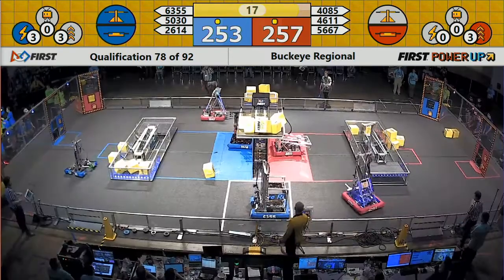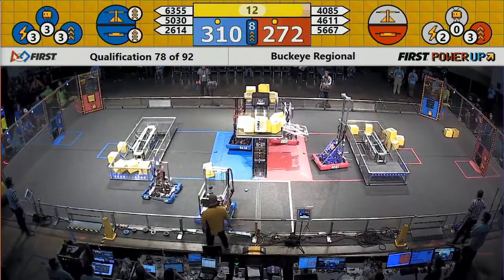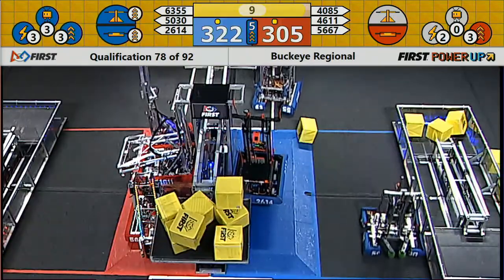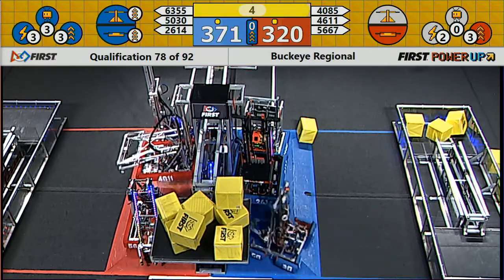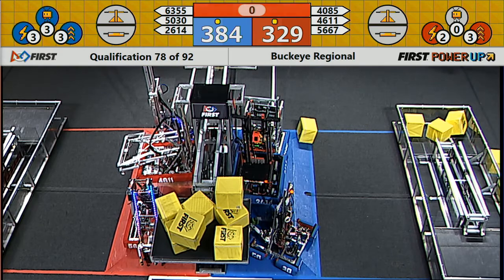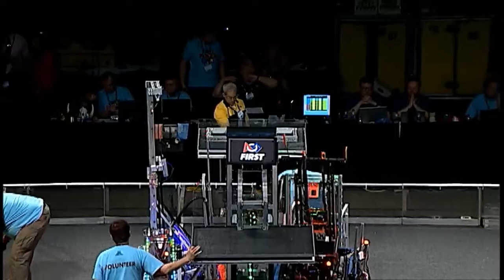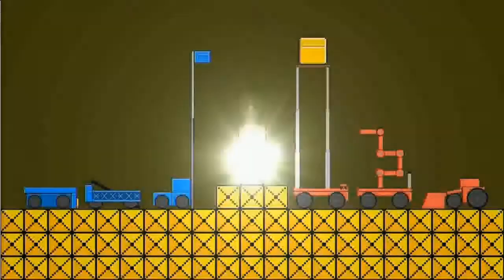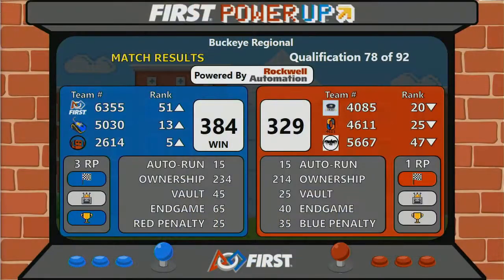We're into the end game now, and the two teams that were battling for control of the scale are now trying to climb it. Ozone Robotics is up and good; Mountaineer Area Robotics follows suit for Blue. Three teams on the platform for the Red Alliance, three teams on for Blue. It's going to be a tight one as the match comes to a close. The scores have been entered and the Blue Alliance takes this ridiculously close match 384 to 329. That battle for ownership is reflected in the score.